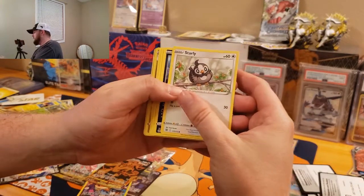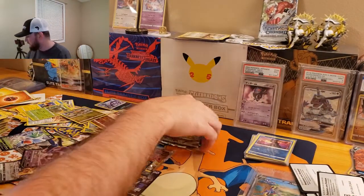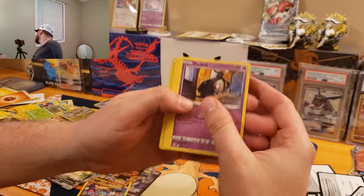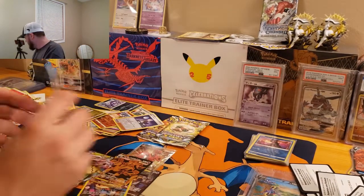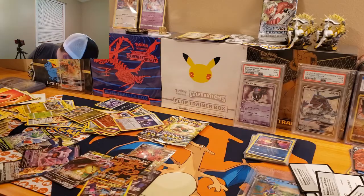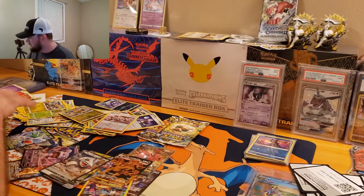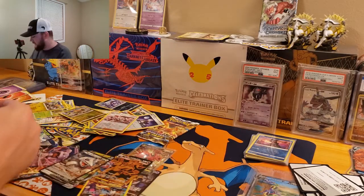We got Starly, Purloin, Shinx, Paxorus, and a Mimikyu VMAX. You don't pull many VMAXes in this set — I think there's only like two normal VMAXes, not including Trainer Gallery cards. Code card, Paxorus. Code card — we got Star U, Team Yell's Cheer, and an Aggron V. So another V card. Two more packs. I'm glad we did pull that Golden Bird, but I don't think it's going to hold up against that Sneasler Alternate Art. We got Zekrom.